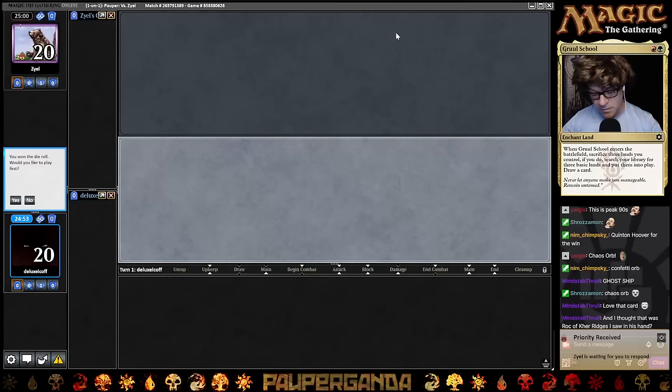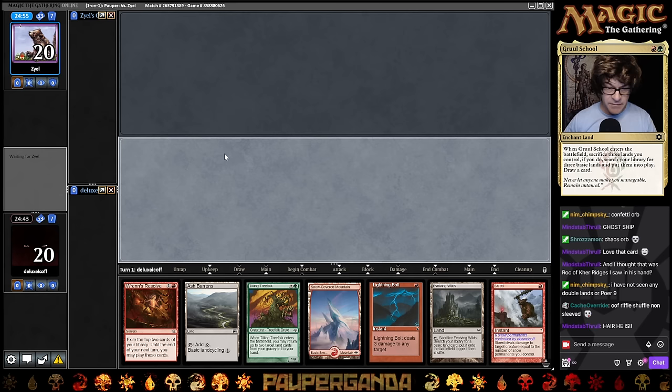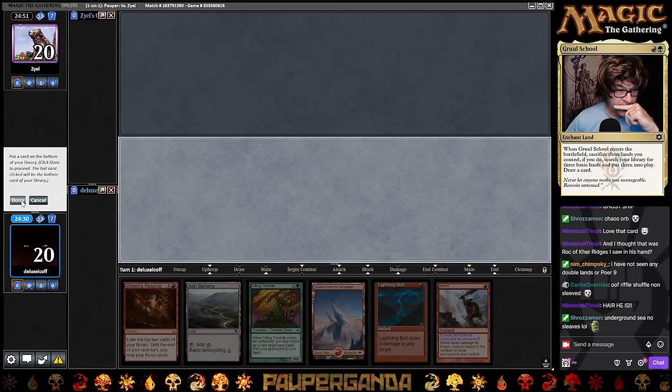And we're back with hair. One land — why am I so loud, I have my headphones on still. Mulligan this. Okay, we got lands here and ways to get them back courtesy of our Tree Folk. We'll keep this — what don't we want? If I get rid of a land here, this is right when we're not going to be able to find one. I'm going to go with the averages — throw the Wilds back. Lead off with a Mountain and pass the turn.